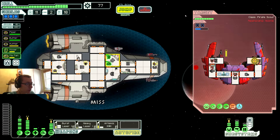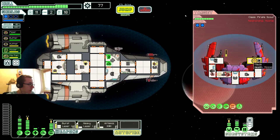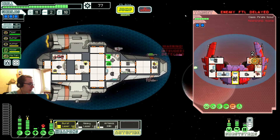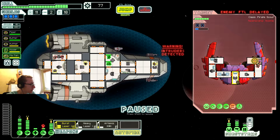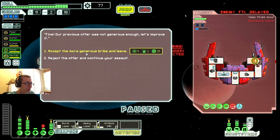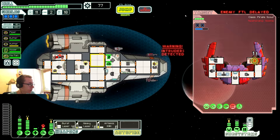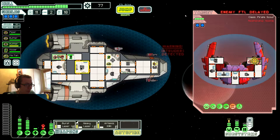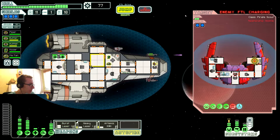Here we go. Incoming burst — luckily they can't get through our shields. Apparently they're FTLing. Yeah, no thank you. No, you're not running — just die, would you? Stop them. Thank you. I'm not taking a damage point. Oh there we go — damn it, they keep jumping out.